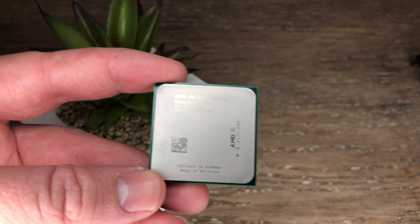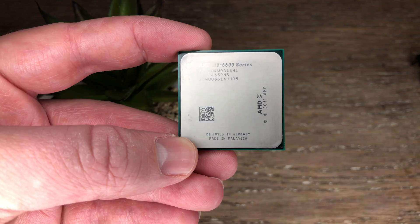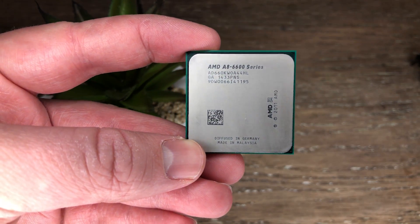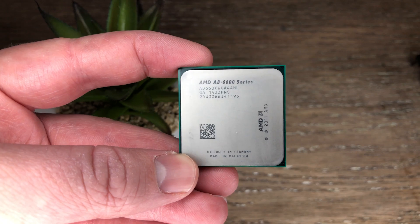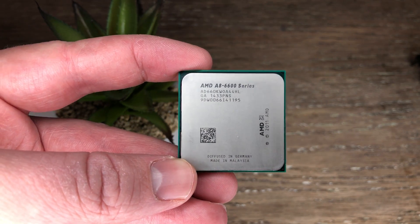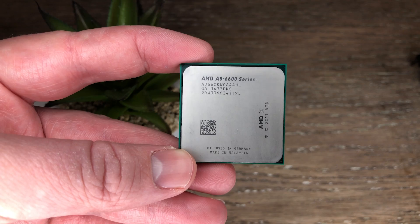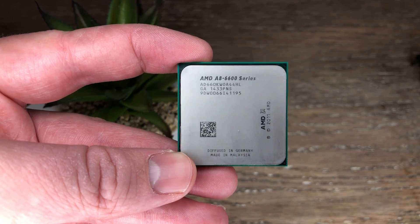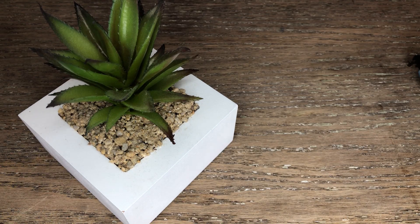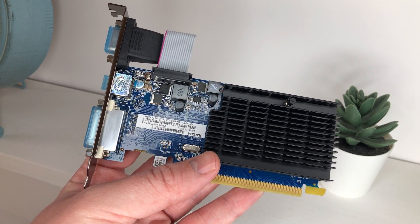Hello everyone and welcome to another video. Back in the day, an AMD APU like this one meant that you could play some of the latest PC games with respectable frame rates and no discrete graphics card. This A8 series processor features an onboard HD 8570D solution that, while isn't the best in the world, can still put up somewhat of a fight in select titles, but there was certainly room for improvement.